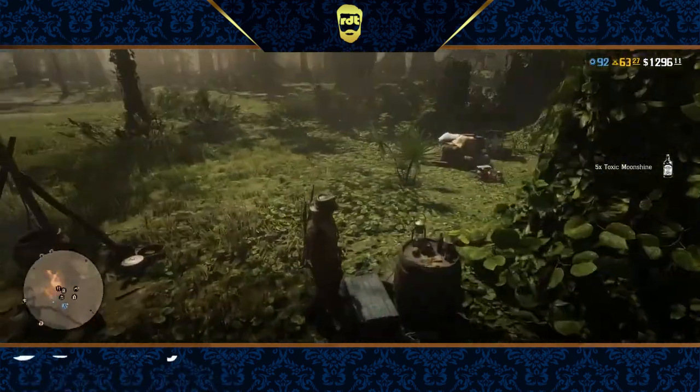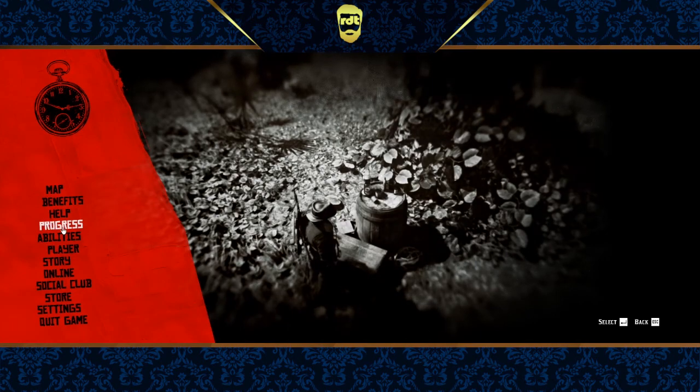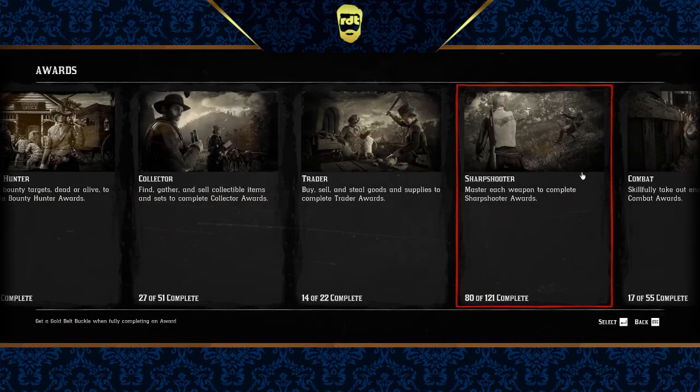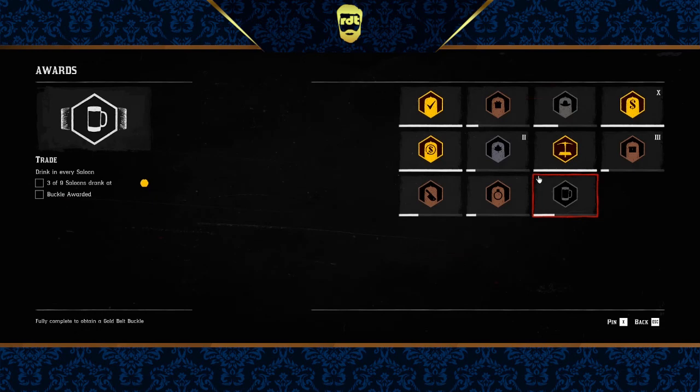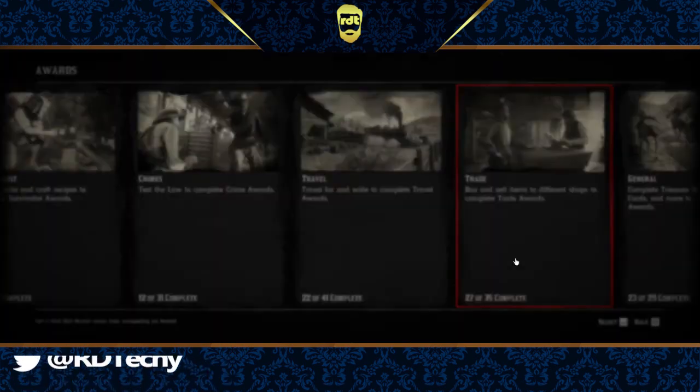The other reason is if you go and look at the awards section under trade, there are two sections I like to specialize on. One is spending money — that's easy enough to do in Red Dead. The other is in the trade section: collect 1,000 items from your lockbox. Imagine if you're buying 200 bullets — you're going to max out that 1,000 in no time. And it's a resettable award, which means you get gold every time you reset the award and send it back to zero.